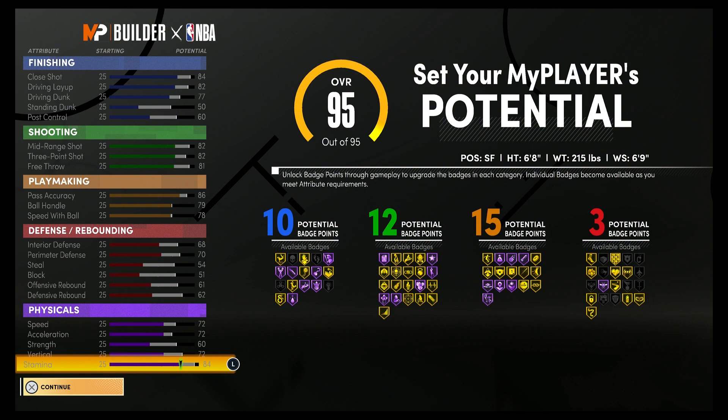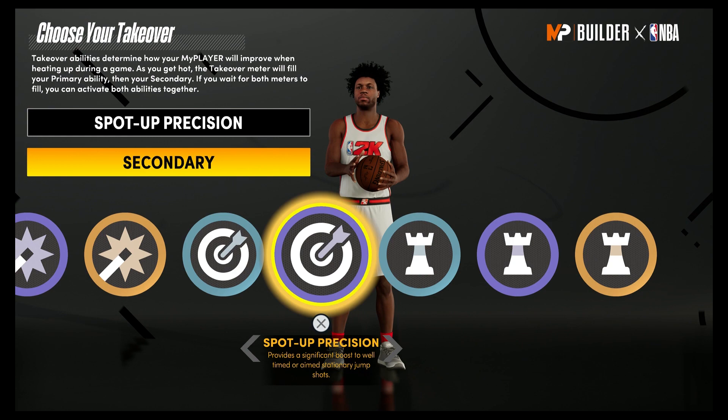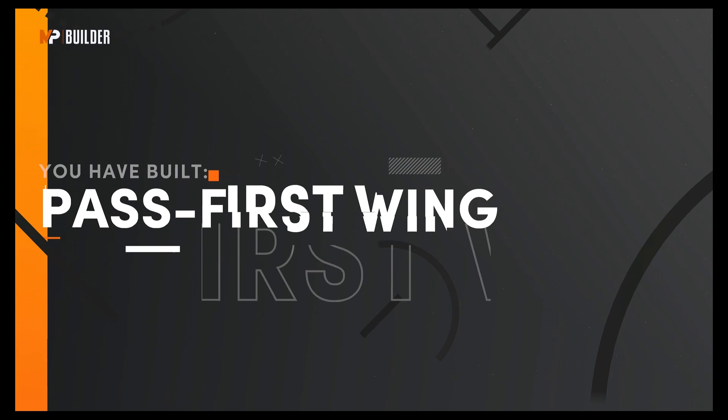For the takeovers, I'm going to go with spot-up precision as my primary takeover and team rating boost for the secondary. The build is complete — you have built a pass-first wing with shades of Keith Van Horn, Gordon Hayward, and TJ Warren.